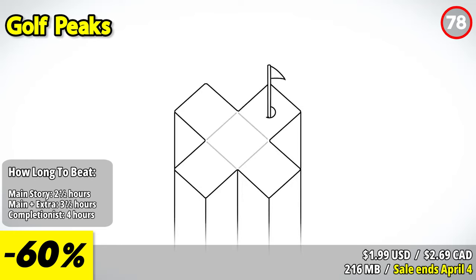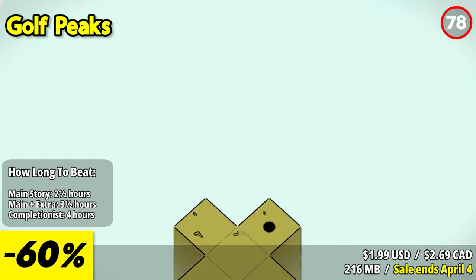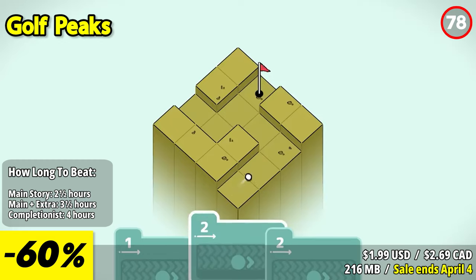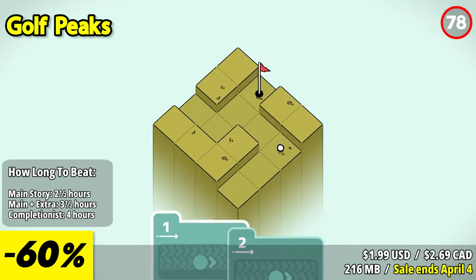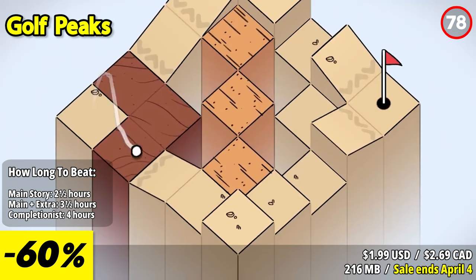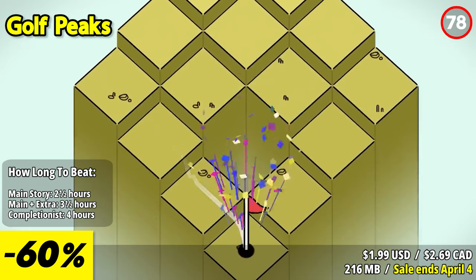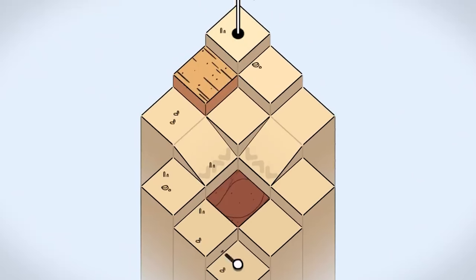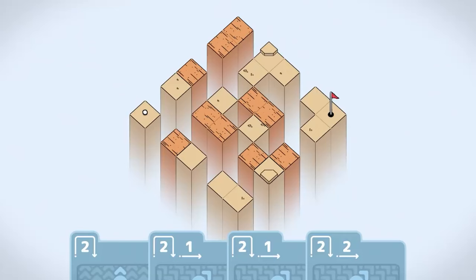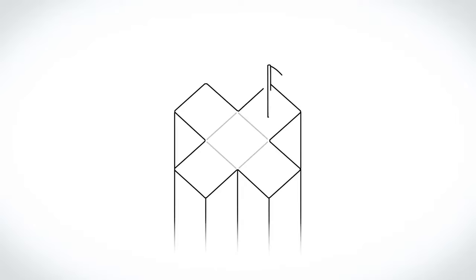Golf Peaks is a clever and unique puzzle game that combines the relaxing sport of golf with strategic puzzle solving. With its minimalist design, intuitive controls, and challenging levels, it offers a refreshing and engaging gameplay experience. One of the standout features is its innovative puzzle mechanics — instead of swinging a club, players navigate the golf ball through grid-based puzzles by choosing the right combination of directional moves. Each level presents a series of obstacles and terrain, requiring careful planning and strategic thinking to reach the goal in the fewest moves possible. The puzzles start off simple but progressively become more complex.